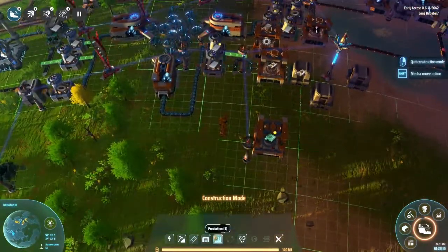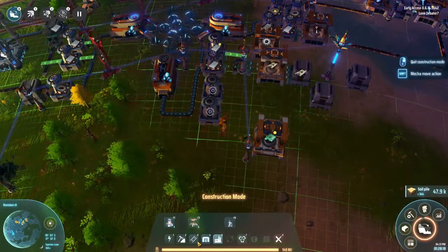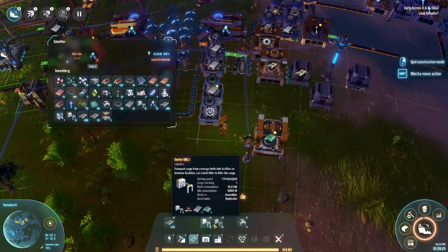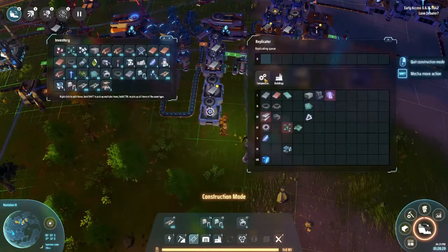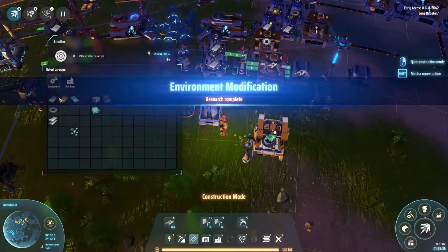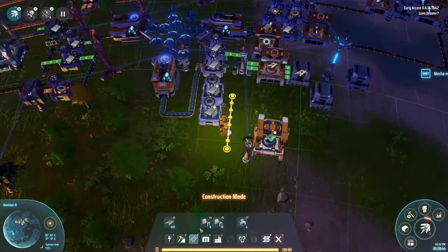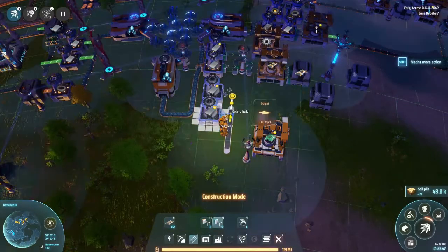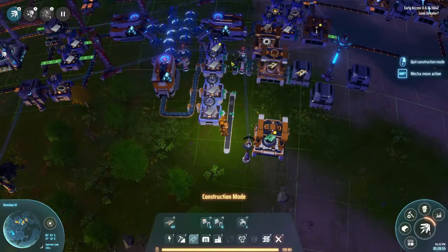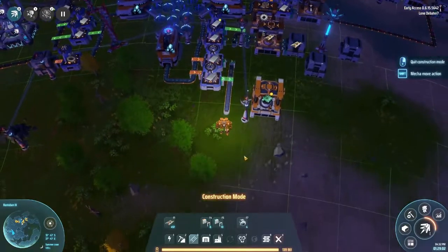If the episode gets too long, advanced sorters will get their own episode. First thing we're going to do is add a couple more furnaces to make iron ingots. We'll do two for iron ingot and supply this area. We'll put a belt like this, an advanced sorter from this one out, a fan sorter from this one out, and then a basic sorter feeding that way so we can feed multiple furnaces from the same line. This is relatively efficient - you could put advanced sorters on the front end as well, but normally you don't need to.